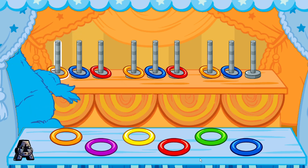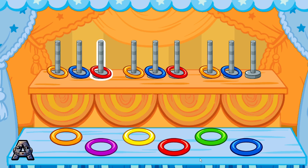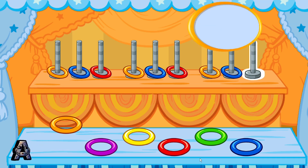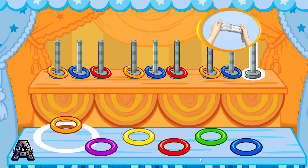Look! This pattern goes: Orange! Blue! Red! Orange! Blue! Red! Orange! Blue! Red! Now this is the game part! Choose the next color in the pattern! To choose the next color in the pattern, tilt your Wii remote back and forth, then jump!